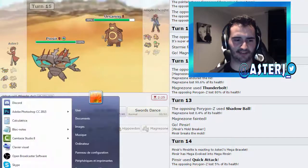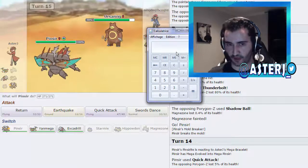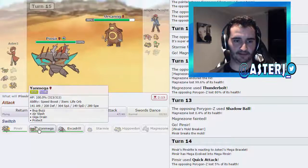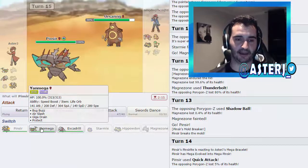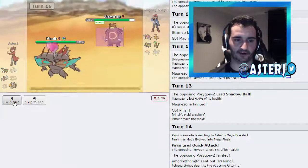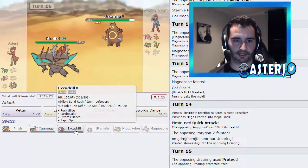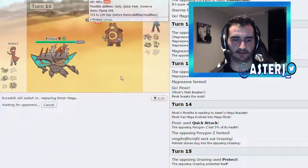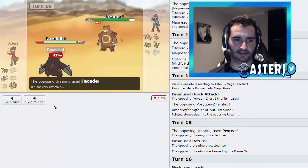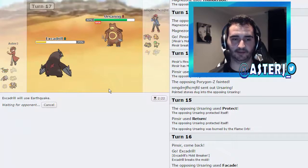Does Ursaring outspeed me? Quick Feet is 1.5x — I always think it's 2 but it's not. 209 times 1.5 is 343, so he would have to be absolute max speed to outspeed me, and he's not outspeeding Yanmega after a Protect. I go for Return, he goes for Protect — fine. I think Pinsir is more valuable to me than Excadrill, so I'm going to sack Excadrill. Drill doesn't kill Conk or Breloom anyway. He goes for Facade, does a lot.